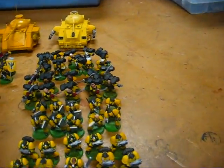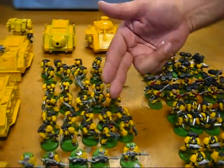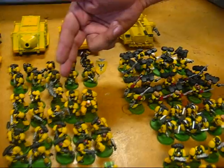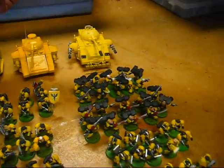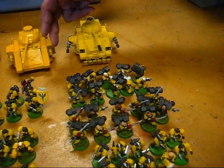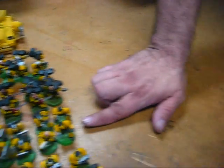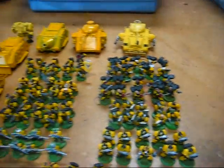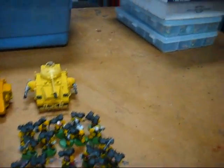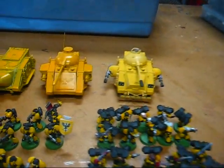The opponent's list: Chapter Master with honor guard in a razorback with lascannons, scout squad with sniper rifles, two troop squads with transport, one without. Dreadnought, Vindicator, Predator with heavy bolters, Predator with lascannons, two assault squads, Vanguard Veterans, a scout squad, and Sternguard. This is the most famous green chapter in Southern California — the Black Eagles.